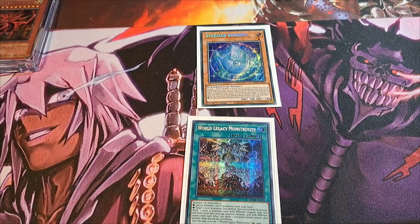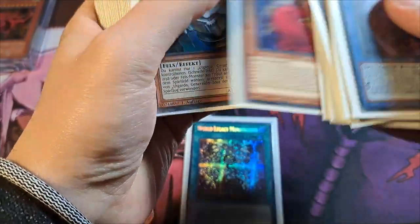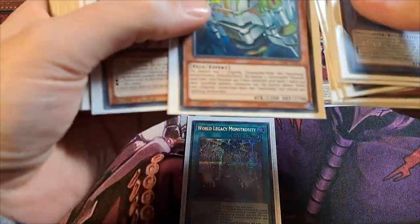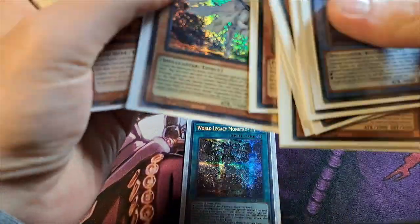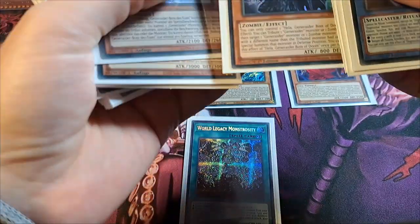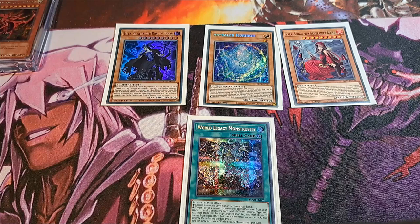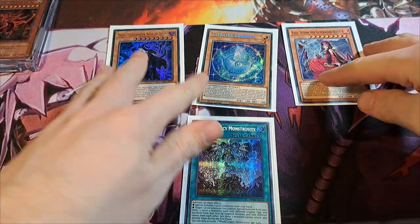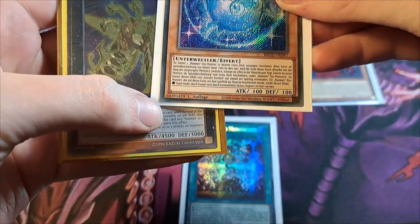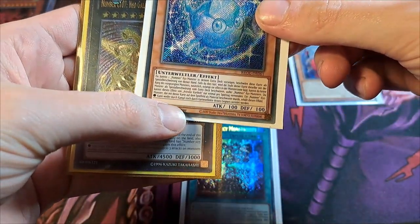So we go with Vala, because she's Fire and Fairy, and with Hela, because she's Dark and Zombie. Now we have three level 9 monsters and we can go into Rank 9 Xyz. Also, here's a nice side effect: Xyz monsters summoned with Astralkorby cannot be destroyed through battle or card effects.